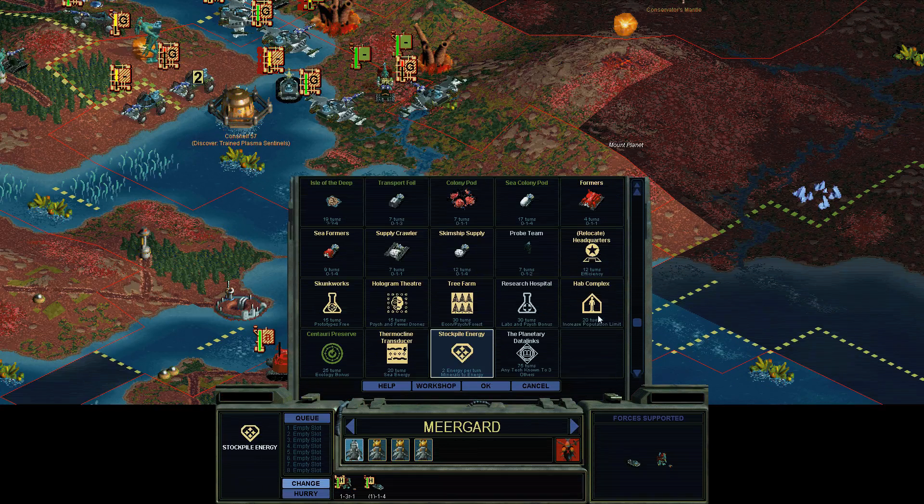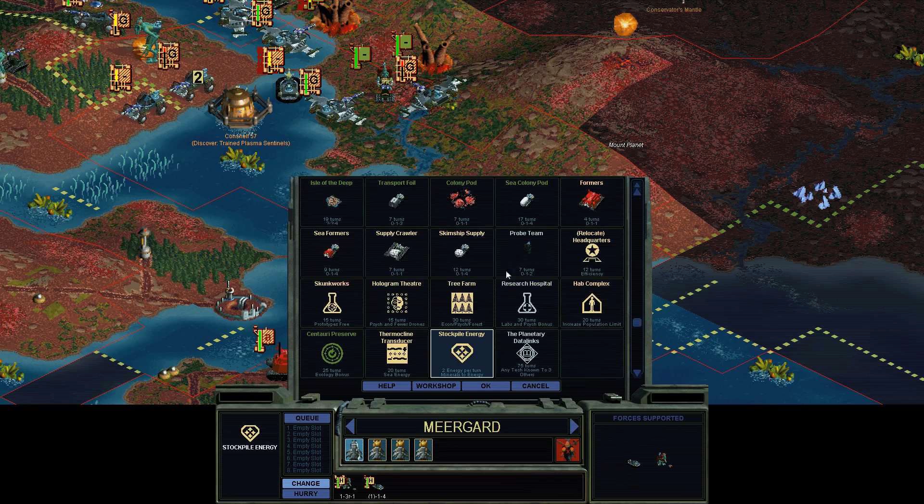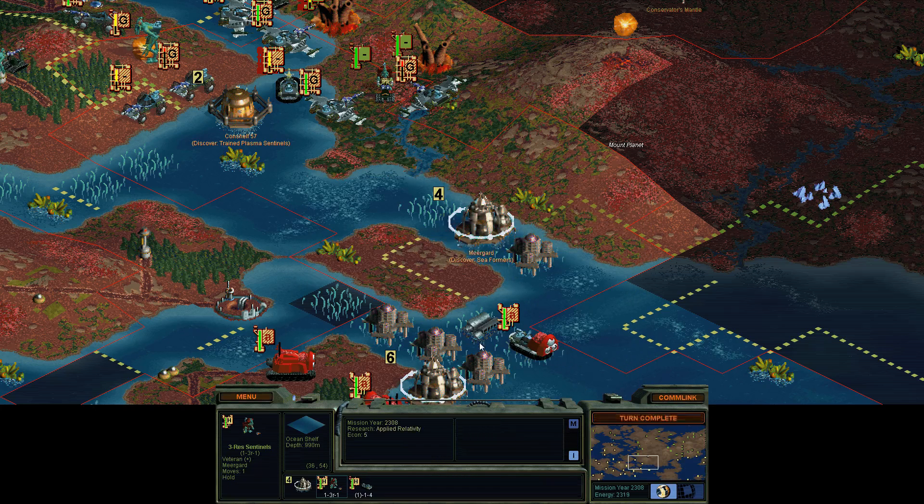This base is not very good though — it's built a lot of stuff but it doesn't get a lot of production. 22 turns? That's horrible. Why don't you just build a couple sea formers just to help clean up the seas? That'll be fine. I'll just automate them, but it's nice to have some more.